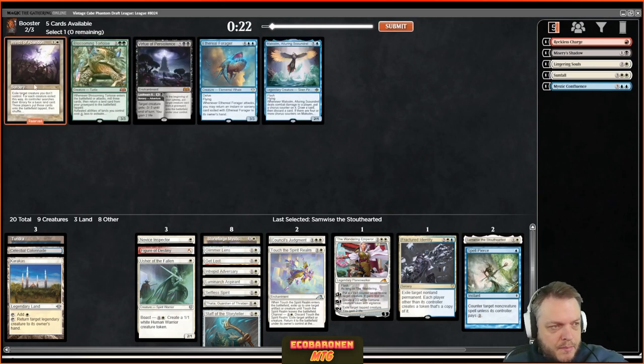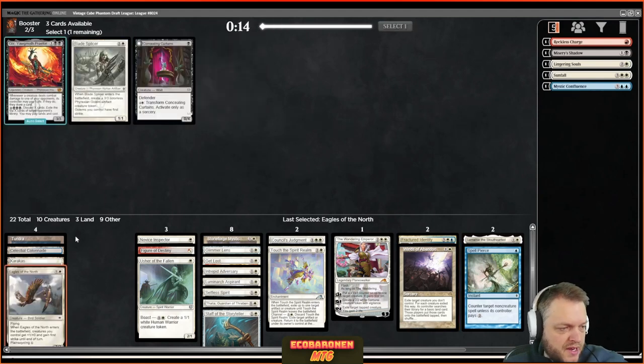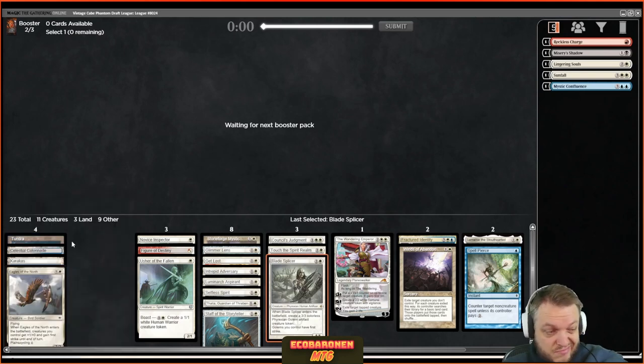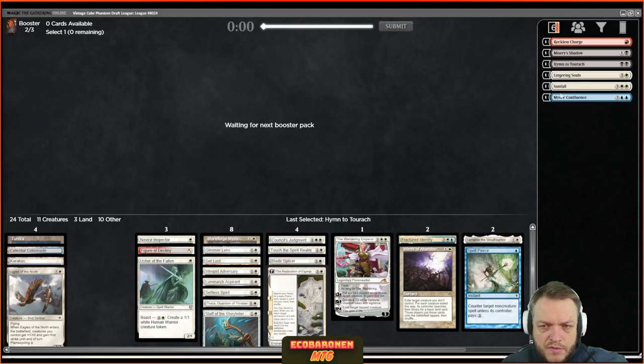Winds of Abandon even came back — pretty awesome for my seat. White is obviously open. Once I wheeled Council's Judgment that was basically the go sign. Being able to read the draft and deviate from your first picks is something I need to work on — Tundra and Mystic Confluence look sexy if you like blue, but if I hadn't noticed white was totally open, my deck would most likely be a lot worse.